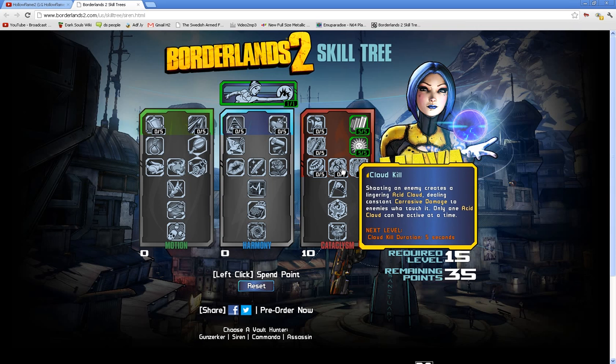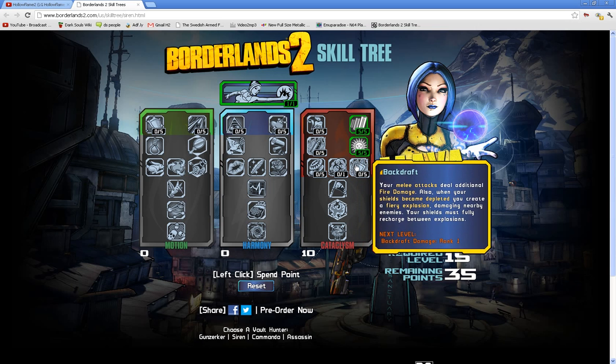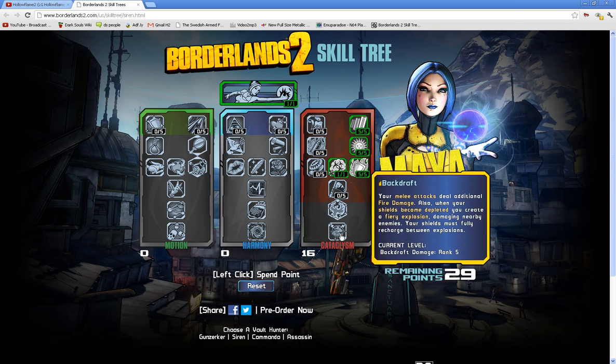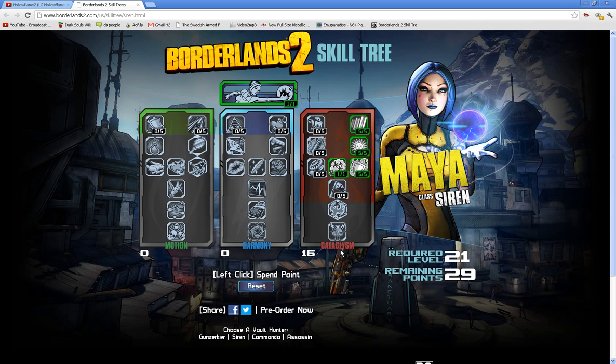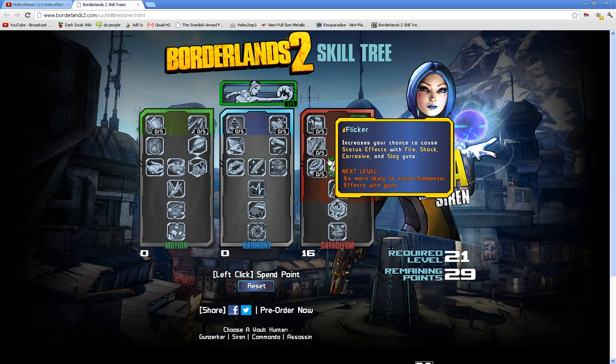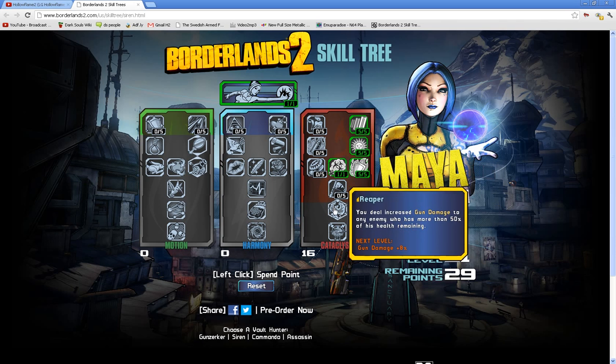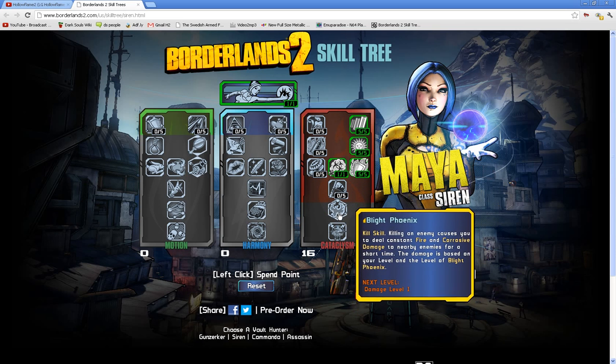Cloud Kill: killing an enemy creates a lingering acid cloud dealing constant corrosive damage to enemies who touch it — only one acid cloud can be active at a time. Your melee attacks deal additional fire damage, and when your shields become depleted, you create a fiery explosion damaging nearby enemies. Your shields must fully recharge between explosions. This tree is completely and utterly about setting things on fire and causing damage — fire, shock, corrosive, slag, fiery explosions, corrosive clouds, fire everywhere. It's crazy.